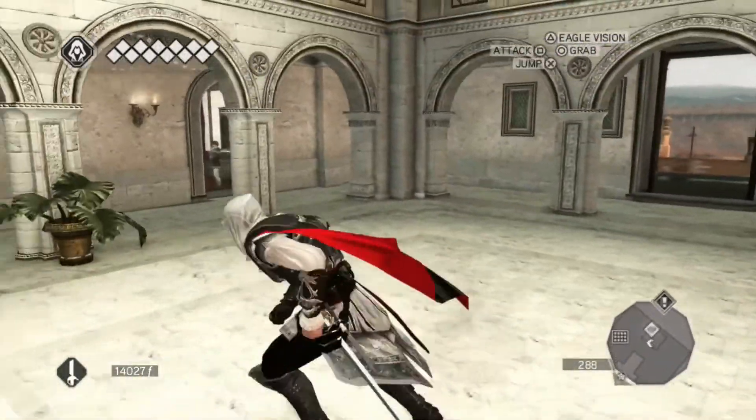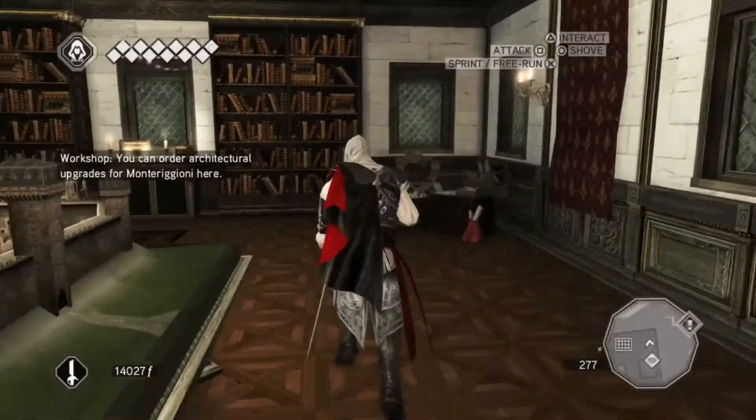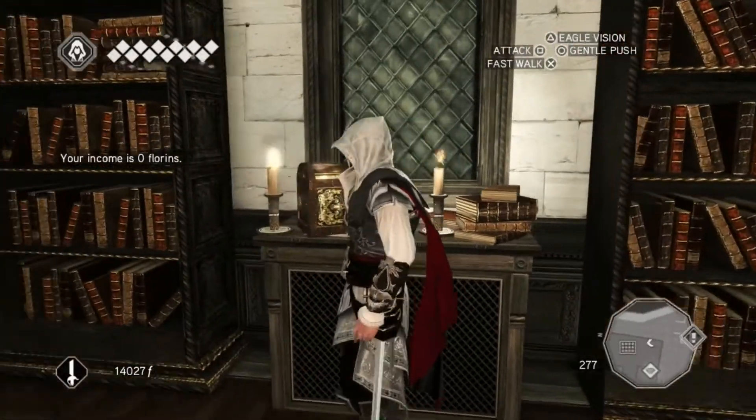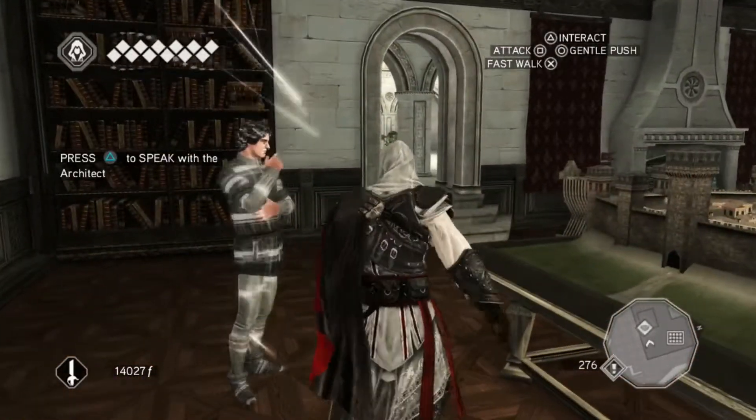Let's just jump down. I grabbed that chest — it gave me like 200 or something. Okay, so there's nothing else. Let's come to the architect guy.